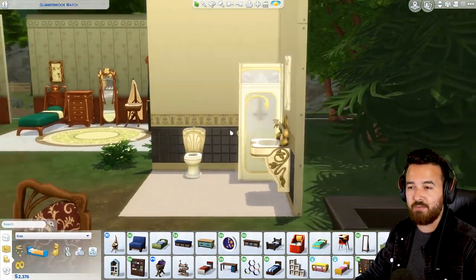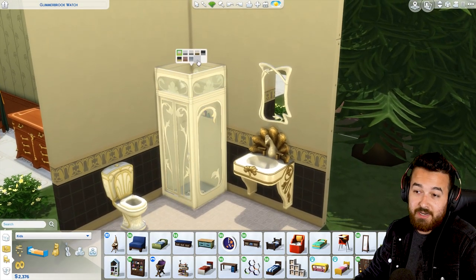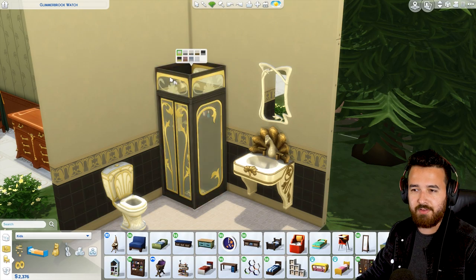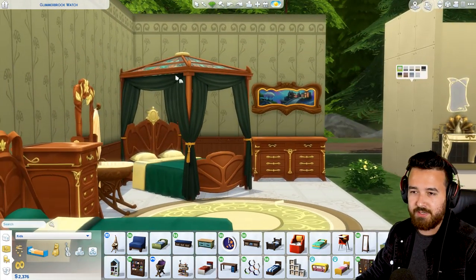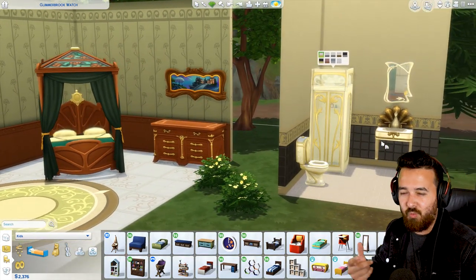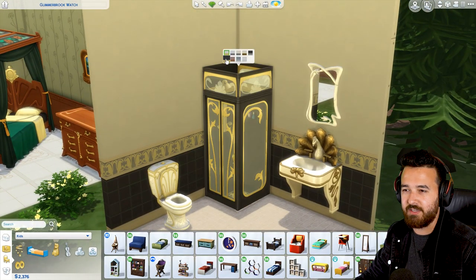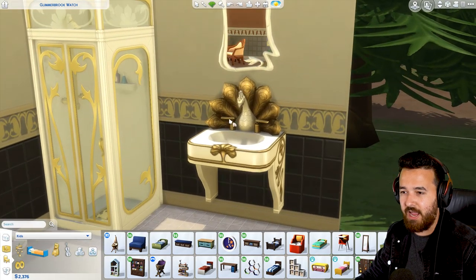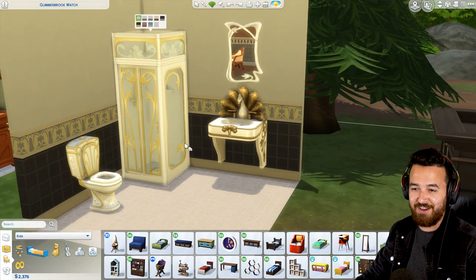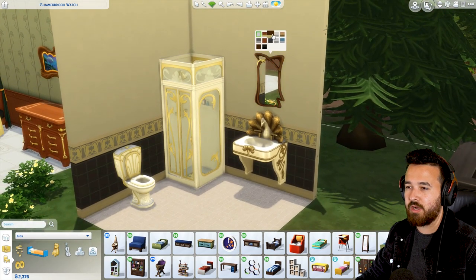We also have a new little bathroom set, which is really nice. It kind of almost seems a little more extravagant than everything else - maybe I'm just seeing the white and the gold and thinking it's more extravagant than it is. The sink is epic - that is so cool and probably my favorite piece out of the bathroom set. There's the new toilet as well, and another wall mirror up here.